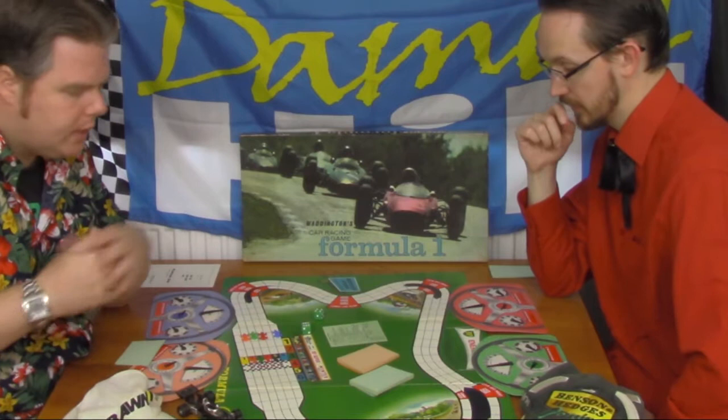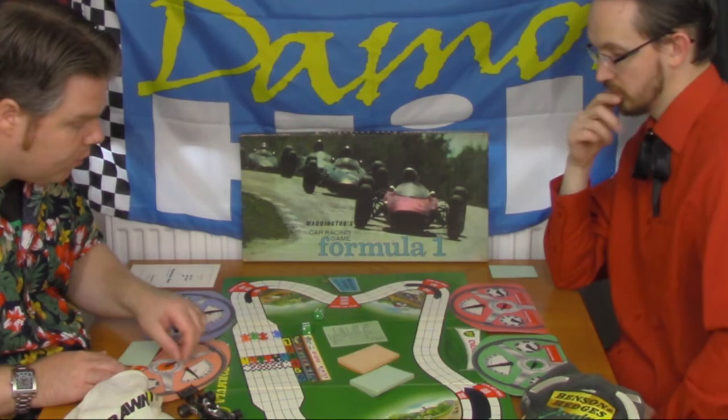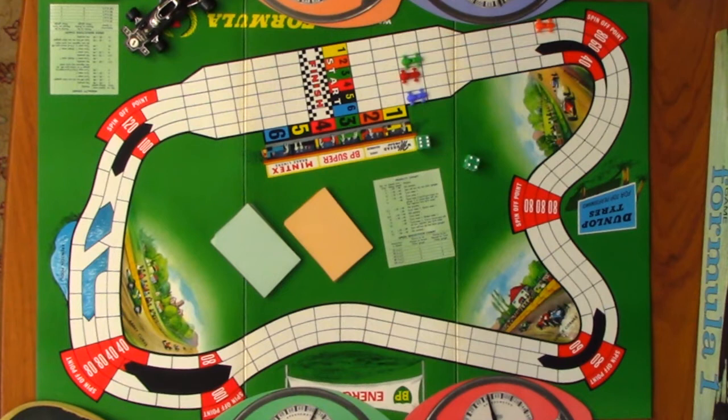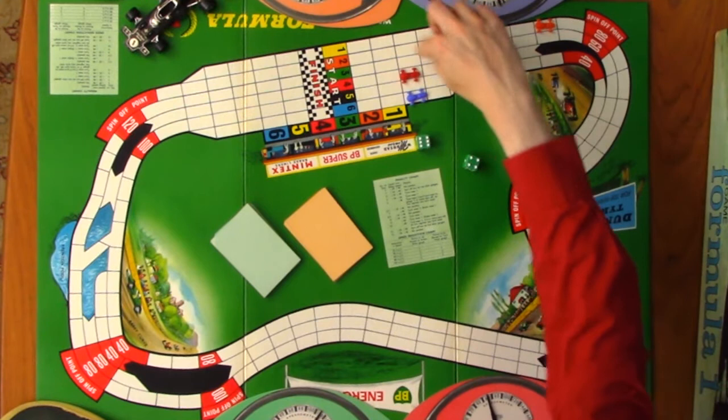Back to the McLaren - I'm going to accelerate up to 120, that's a full six spaces. And you can see straight away I'm now into a section of track with only three lanes, so it's going to get tricky for my Williams. Over to you. I'm going to do a similar thing, accelerate up to 120 and go for six - one, two, three, four, five, six.